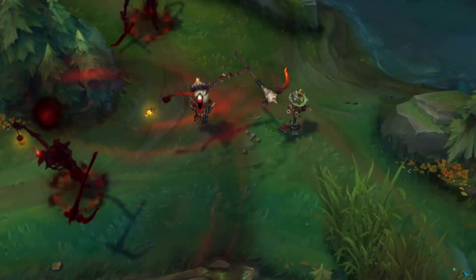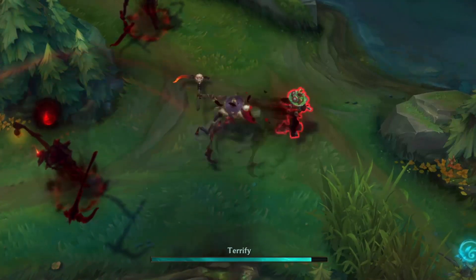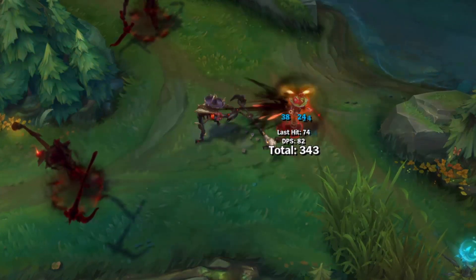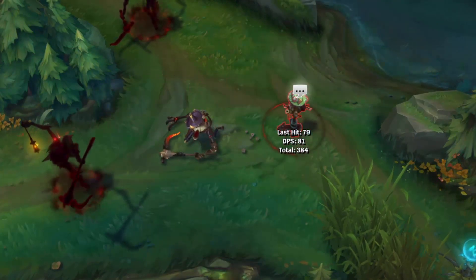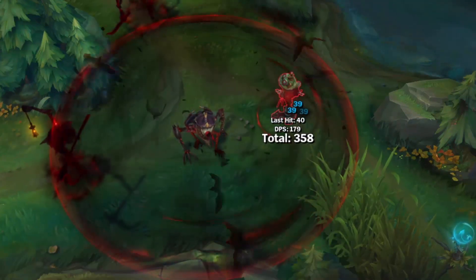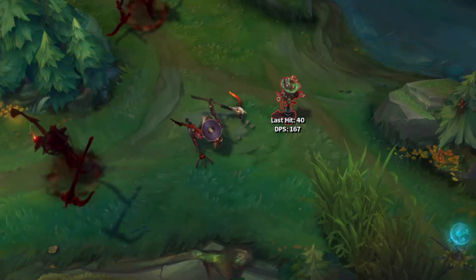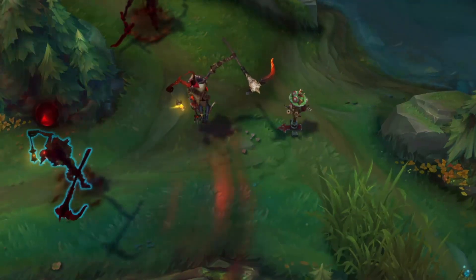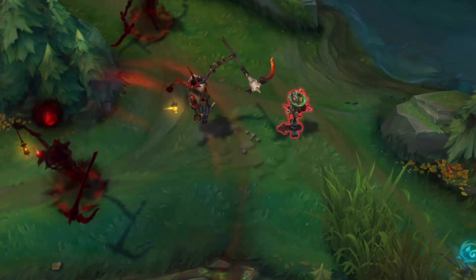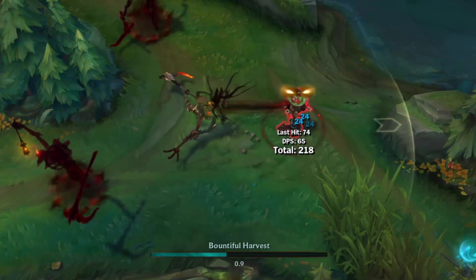I can't believe I'm saying this, but this one's good. I believe this skin is still part of the High Noon universe of skin lines, and it still fits the whole aesthetic of demons, angels, and cowboy science that they try to do. It's a really nice design, and the model itself looks different than the previous ones we've seen — it feels fresh. It's goofy, yeah, but it's still designed in a way that would be considered creepy. Gotta give this a 6.